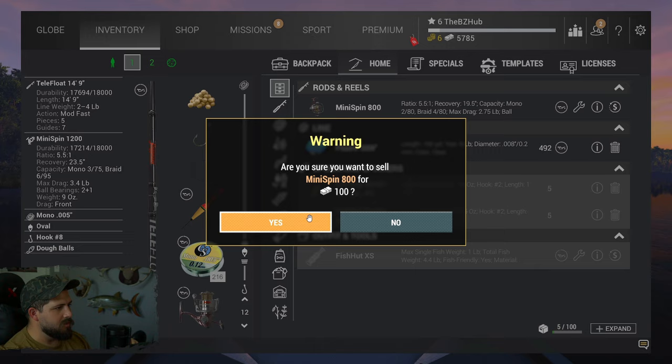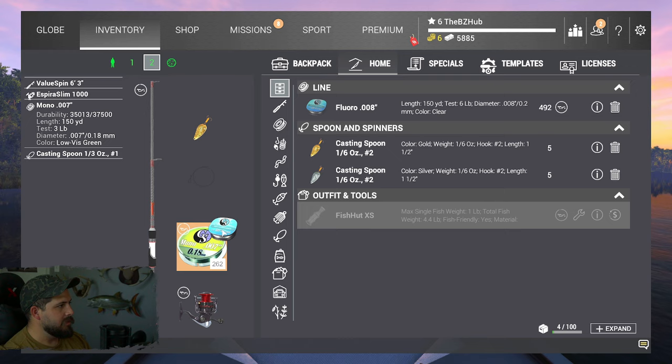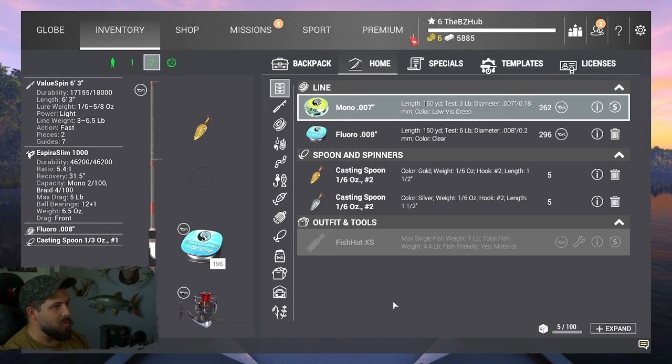We can only sell it for 100 bucks but that's all we can do at the moment. We have six pound fluoro which we got from leveling up — we're gonna go ahead and toss it onto this bad boy. Now we have a 6.5 pound rod, six pound line, and five pound reel — pretty dang close to max drag but not quite there. The rod is still too strong but we'll just have to see.